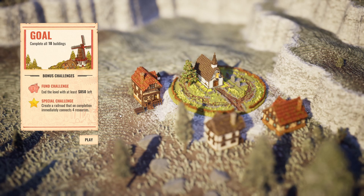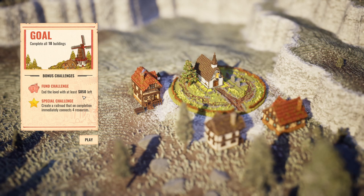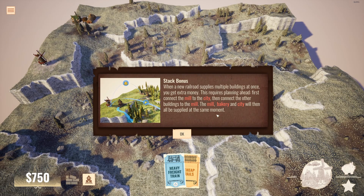Now we move into the third and final mission in the demo. It's a short demo, but it really shows the potential of this game. We want to do a couple of things: what I've been showing in the last mission — trying to connect multiple resources at once — and we also want 850 in the bank. Let's dive right in.